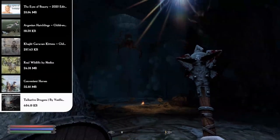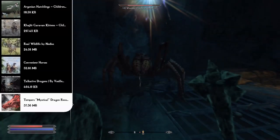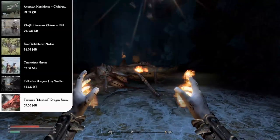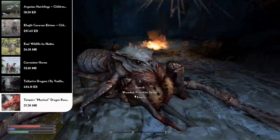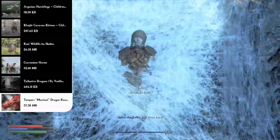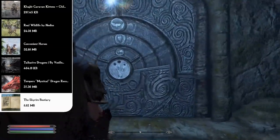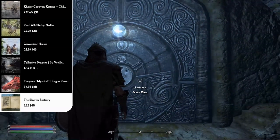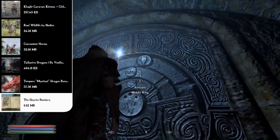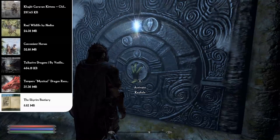Since dragons will be taunting you, they need a visual upgrade too. The Tempers Mystical Dragon Recolors mod recolors all dragons: Alduin is darker with red accents, Odahviing is white and red, regular dragons are pale green, blood dragons are red, elder dragons are bright orange, and ancient dragons are green with a mossy style. The Skyrim Bestiary mod adds 63 craftable bestiary books covering all vanilla creatures — completing each grants a 10% bonus to attack and spell power against that creature, crafted at a tanning rack using materials from killing that animal.